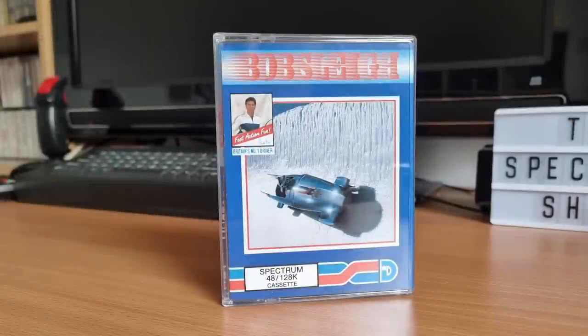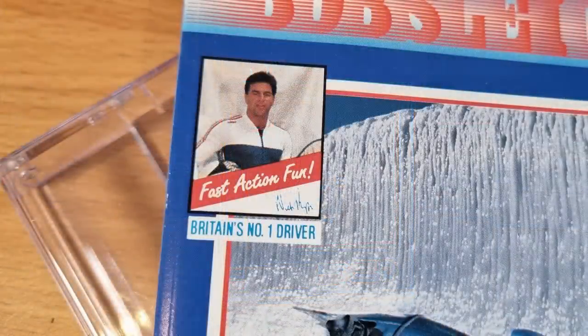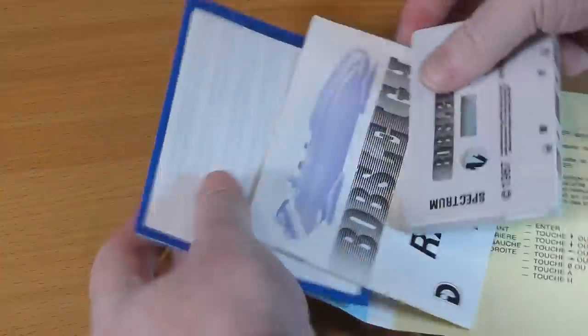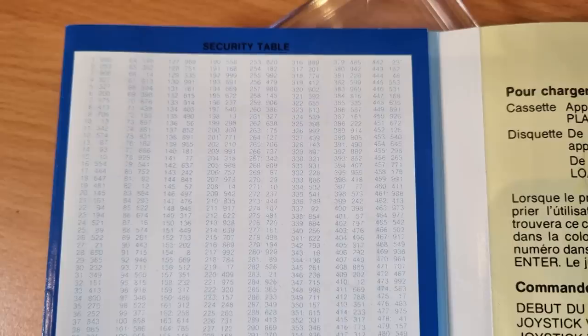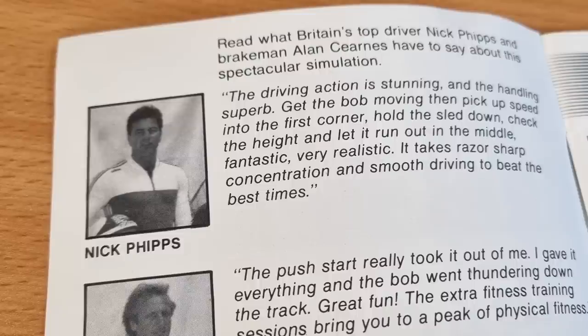The first one then is Bobsleigh. You can't get much colder than that. Bobsleigh was released by Digital Integration in 1985, and endorsed by Britain's number one driver. Not sure what that says actually — looking at the names of the teams from the Winter Olympics 1984, none of them seem to match the signature. Inside we get the race manual, and there's copy protection. But here's the man himself: Nick Phipps. The mystery is solved.